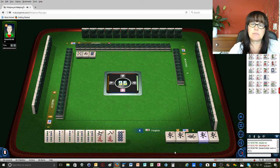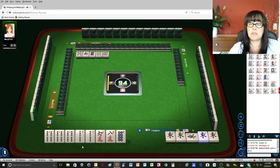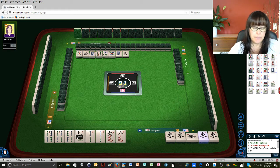8 dots. Anytime someone gives me a pair, I'm going to use it. East wind, that's fine. 9 bamboos — take it. Alright, now we have joker bait. 6 bamboos. We need dragons and we need jokers. So I'm forcing a hand. 5 dots — I am forcing a quint. 8 dots, let's see what happens. If you're ever playing in a tournament and there are prizes up for grabs, use this strategy where you force a hand.